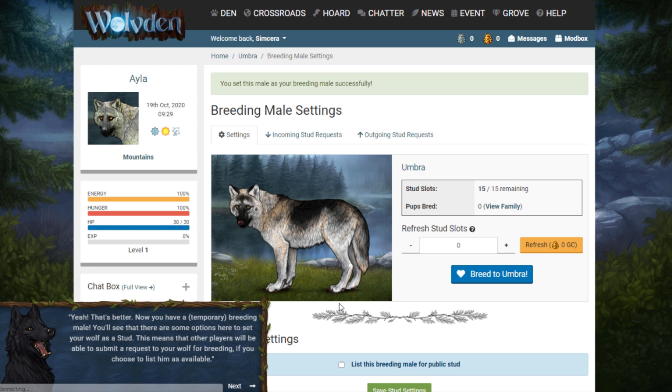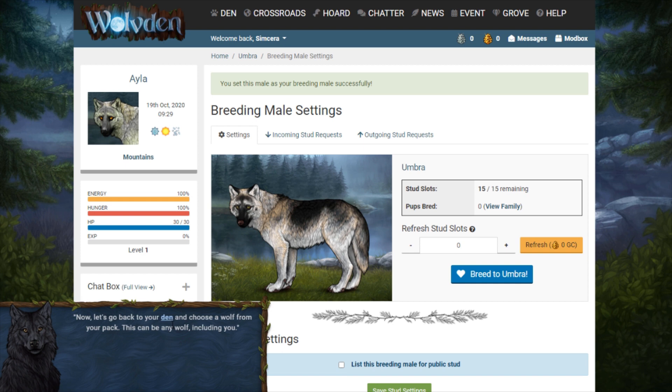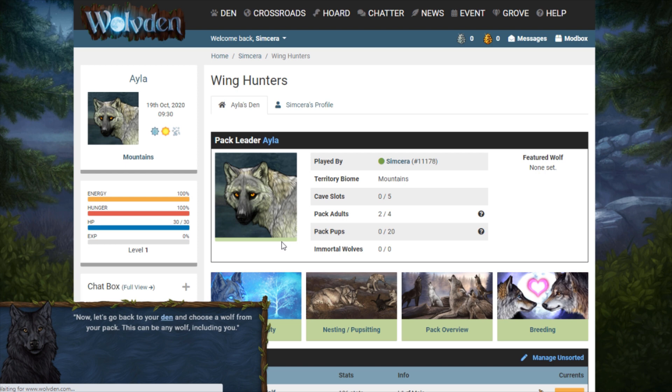Yeah, that's better — now you have a temporary breeding male. You'll see options here to set your wolf as a stud, which means other players can submit a request to your wolf for breeding if you list him as available. You have 15 stud slots a week to accept breeding requests from other players, and you can also send out requests to other players — that's something you can figure out later. That's my only female wolf so I'm just going to choose Isla.